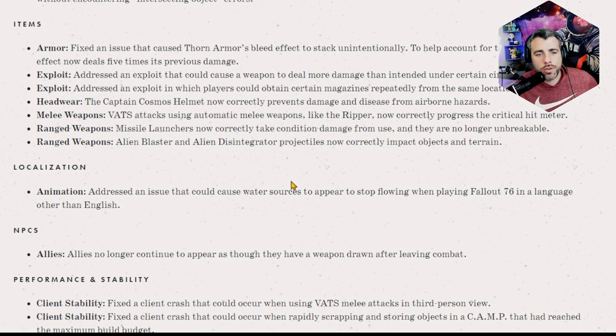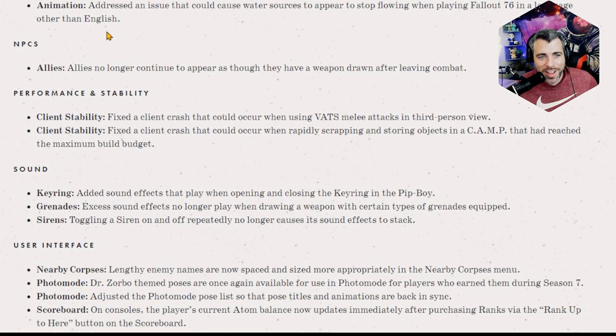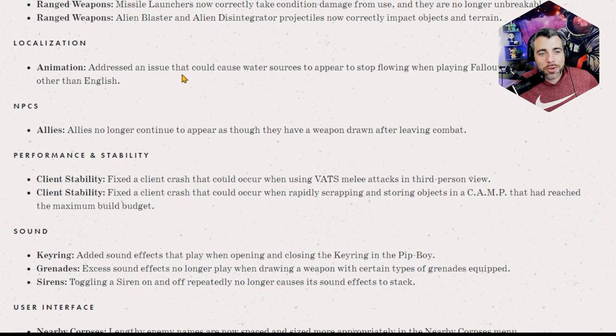They addressed an issue that could cause water sources to appear to stop flowing when playing Fallout 76 in a language other than English. That makes no sense — why did it stop flowing in another language? Is Bethesda hinting at something? Todd Howard is hinting at world war — I'm calling it right now!